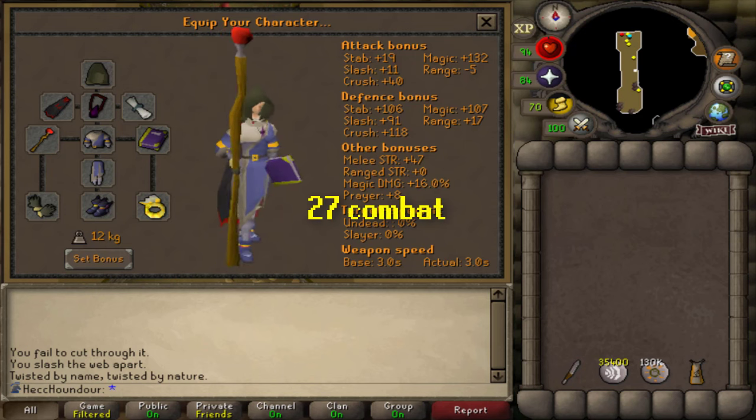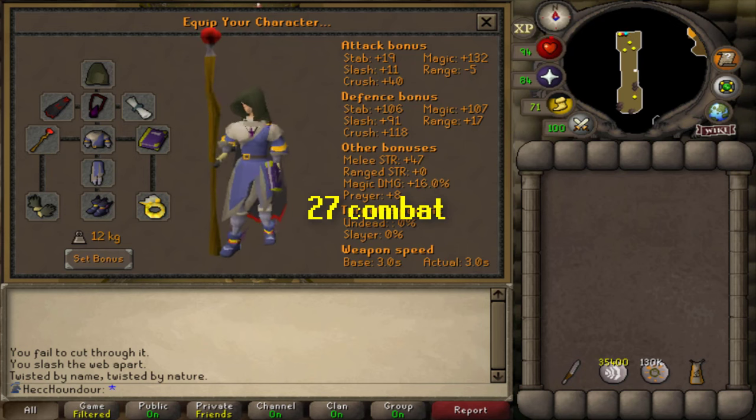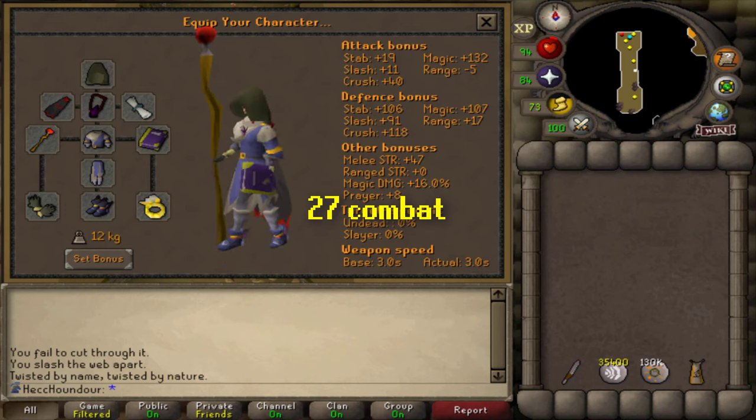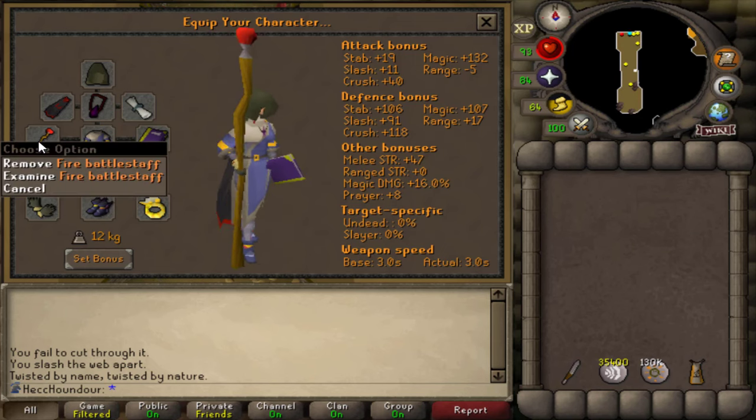I highly recommend having at least 27 combat so you don't get aggroed by the Chaos Druids in the room. It's single-way combat, so if a druid is attacking you, it'll be difficult to start attacking Solarin. You also need a slash weapon to cut the webs near the entrance.